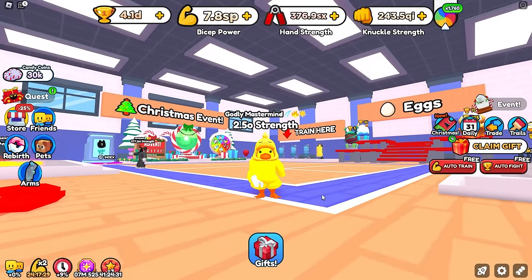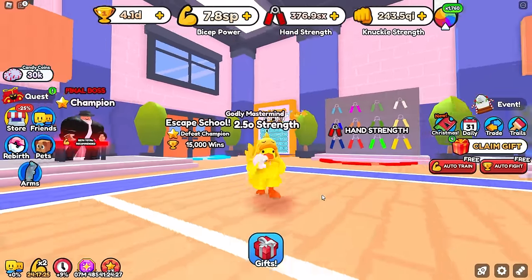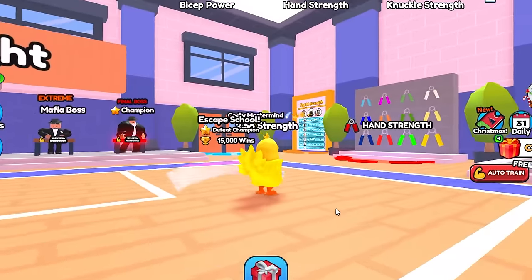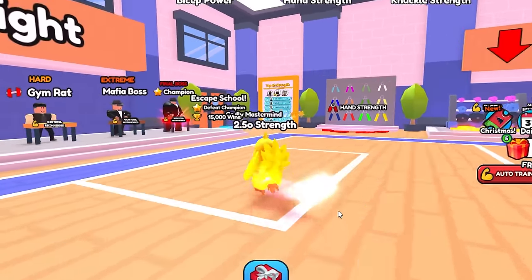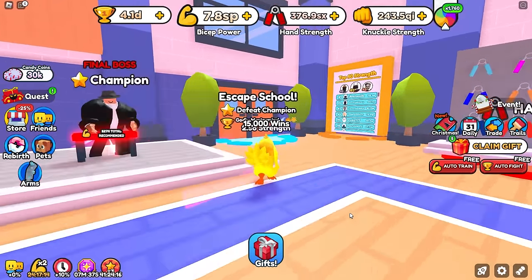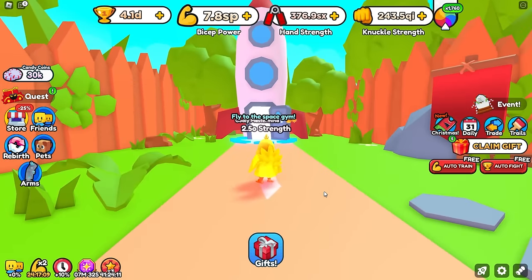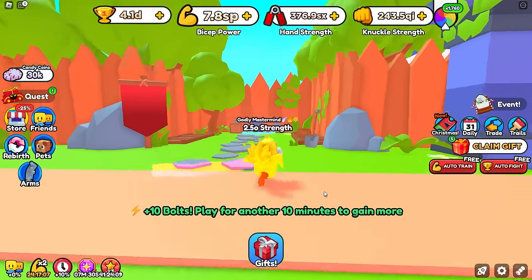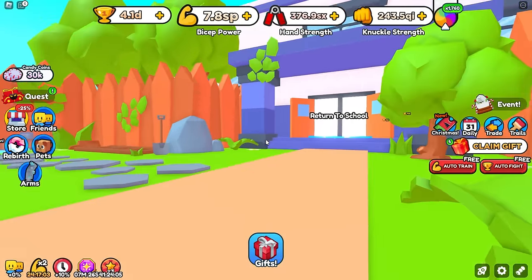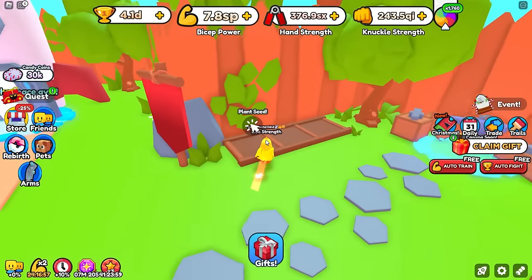On to the juicy bits of the update. This is something I speculated in last week's video — that something was gonna be changed with the spawn gym — and lo and behold, I was actually correct. Now in the first gym, the spawn gym, if you walk out of these doors and escape the school, you are no longer going to go to the space gym. You can still go to the space gym, but you will now enter the garden area. This is the screenshot that was posted and leaked last week — this right here is the garden.